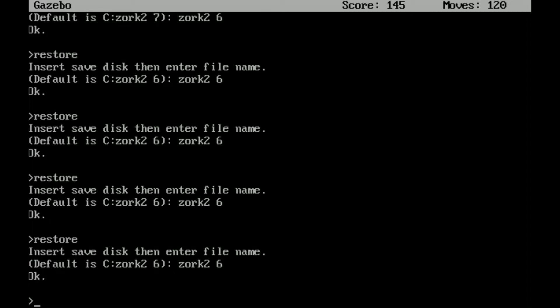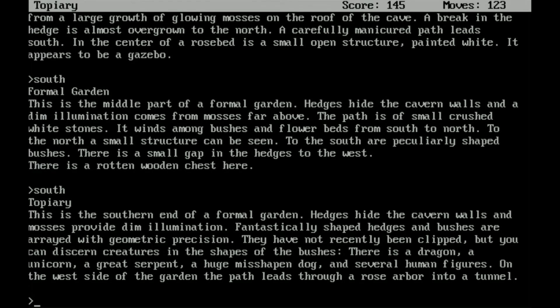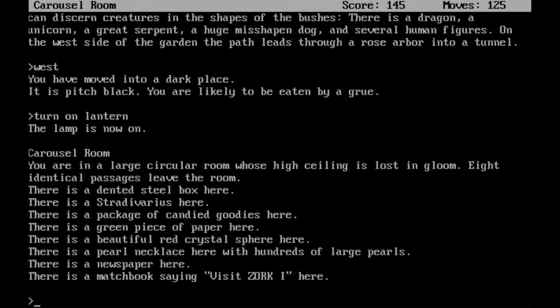As you can see, I've restored the save a few times here. There were minor spoilers I wanted to get off the screen. I went a little bit further ahead and a random event happened that kind of screwed me over, so I had to reload the save. I figured I might as well start fresh here. We are still in the gazebo. The first thing we're going to need to do is exit the gazebo — remember, do not leave the gazebo, it does not work. Then we're going to have to go south a couple times back to the topiary and then west. Now we're in a dark place — we're likely to be eaten by a grue — but we have a lantern. It turns out we're in the carousel room, and I think I dropped everything here.